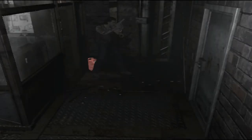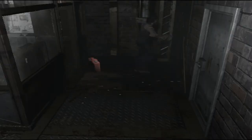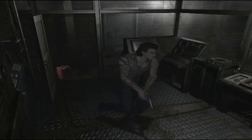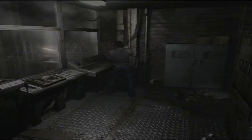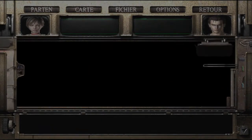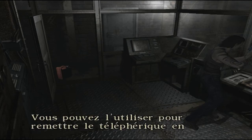C'est pareil qu'avant avec le disjoncteur : une fois ouverte, il n'y a plus de temps de chargement, la porte est définitivement ouverte, ça permet de gagner du temps. Il y a des petites choses à récupérer ici, mais on les laisse pour l'instant. On arrive à la salle de contrôle : cette machine régule l'alimentation électrique, on peut l'utiliser pour remettre le téléphérique en marche.